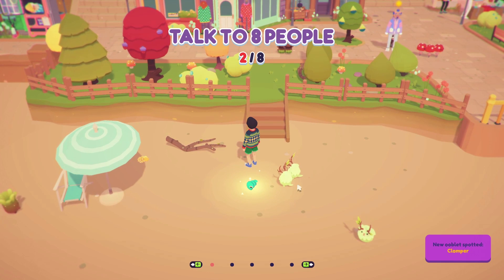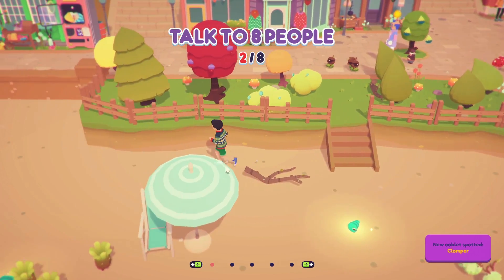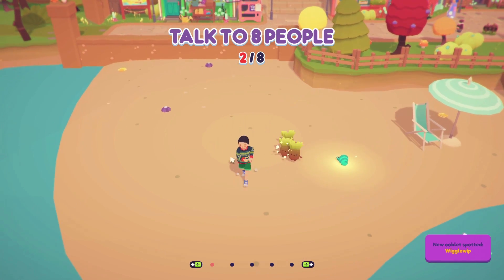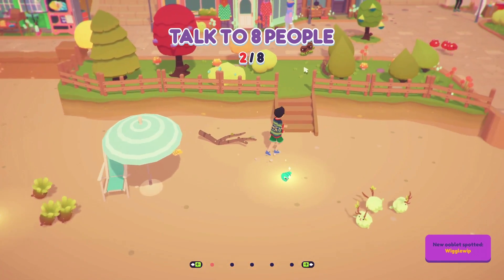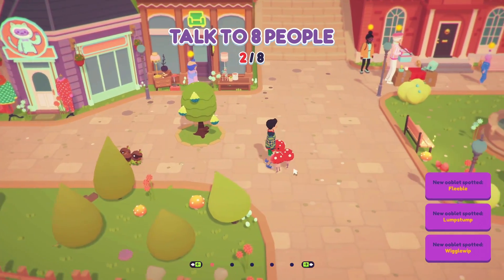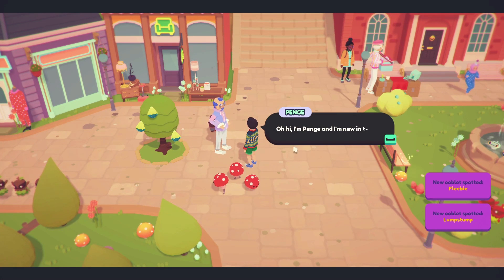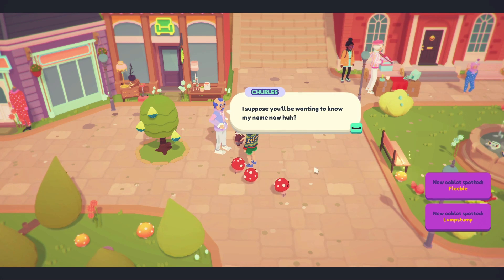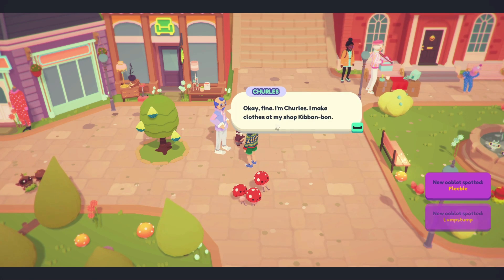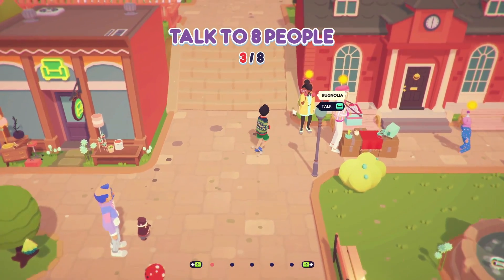There are Wiggle Whips on the beach as well. Going into the town area, there are Lump Stumps and Fleables. Let's talk to Churls — she's standing awfully close. Sorry! 'I'm Churls, I make clothes at my shop, Kibonbon. I'd shake your hand but I don't do that.' Fair enough! Then there's Rugnolia who asks if I'm the research assistant she requested three years ago — unfortunately not. She operates the Learnery, which serves a variety of purposes too complicated to get into right now. And she gives me a Grumbois — a little log book!